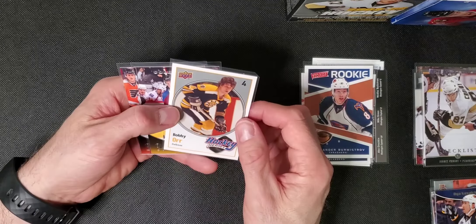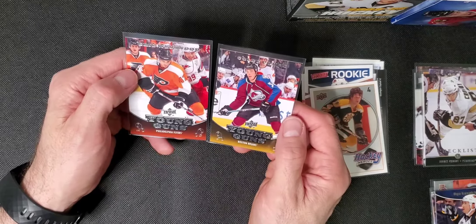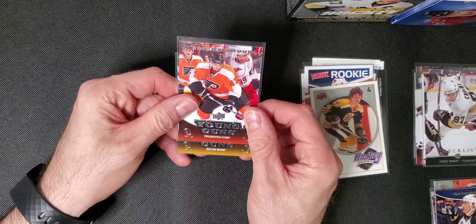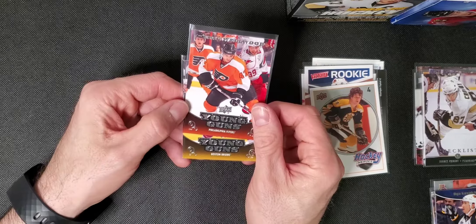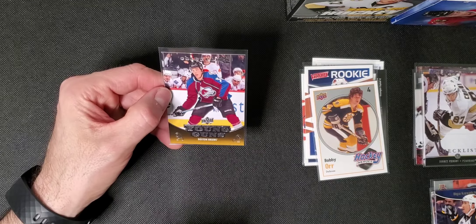We got a Bob Your Heroes. We got two no-name Young Guns. And I got trolled because when I did this one, it was Boston and I was thinking it was Tyler Seguin. But it's a Colorado guy and a Boston Young Guns.